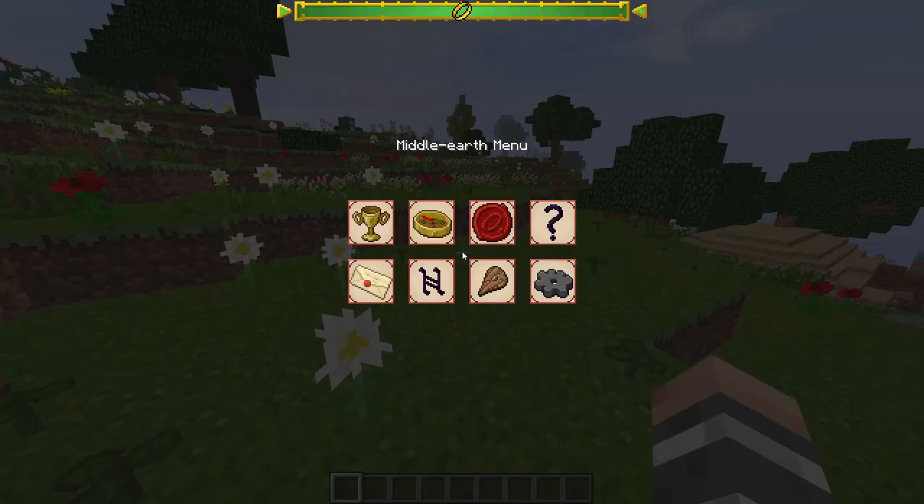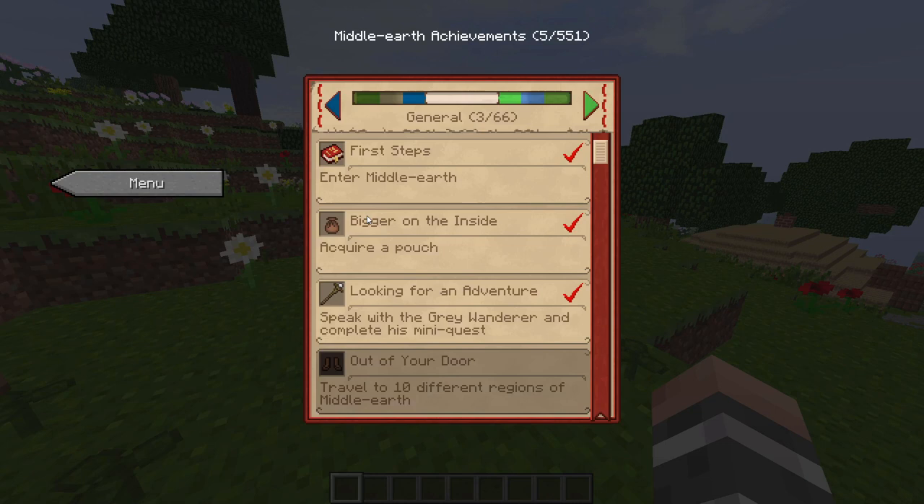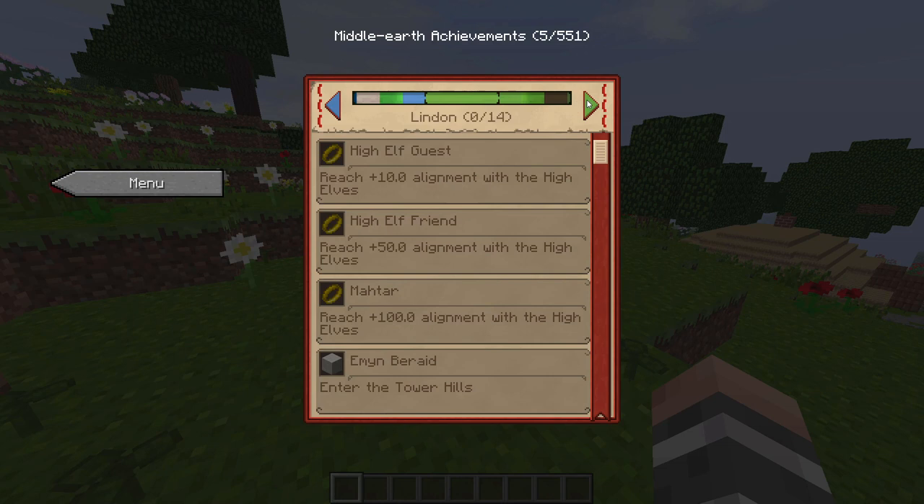When you press L you will find the Lord of the Rings menu. First let's take a look at the achievements. Here you can see all of the achievements that you achieved and the ones that you didn't achieve. Achievements have a few uses but I will talk about them when I get there.